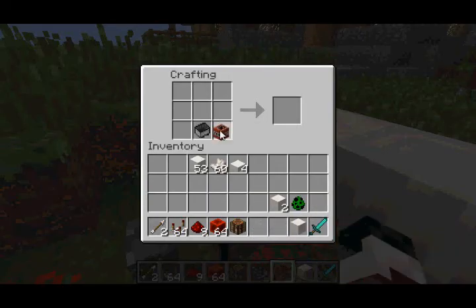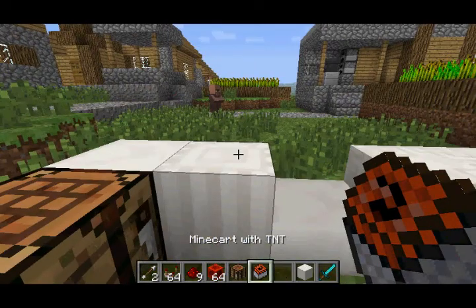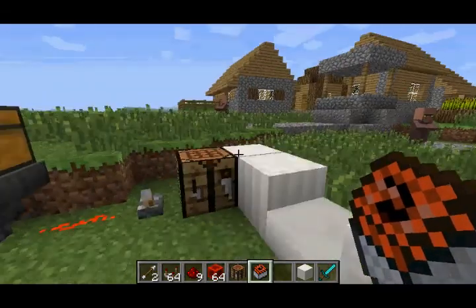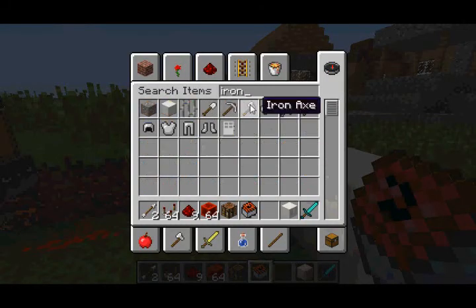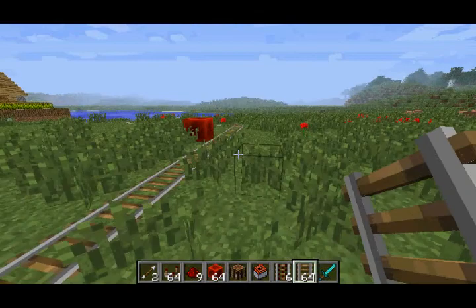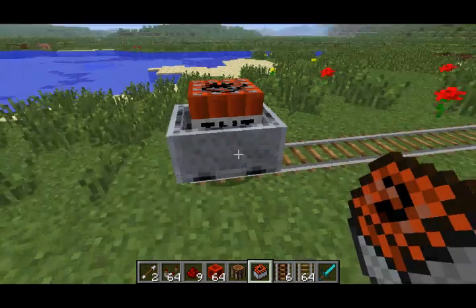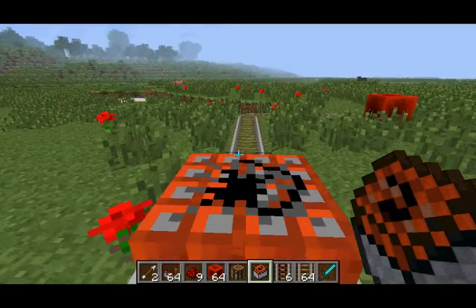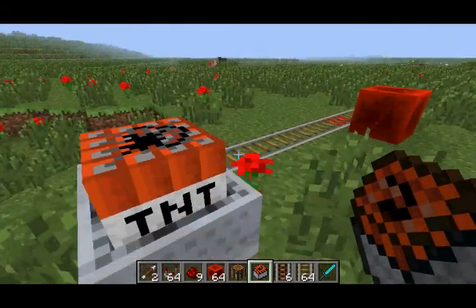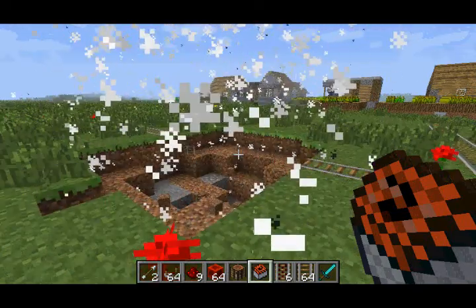They've added a new type of minecart called Minecart with TNT. In order to craft it, you need to place a regular minecart and a block of TNT in the crafting table, and you get a Minecart with TNT. As the name would insinuate, it's a minecart with a giant TNT block in it. In order to activate the Minecart with TNT while it's traveling on rails, you need to craft another new item called an Activator Rail, which you can do by placing six Iron Ingots in the crafting table. The Activator Rails are sort of like powered rails because they need to be activated by redstone in order to work. Here's the Minecart with TNT — I'm just pushing it over to the Activator Rail. The TNT block gets activated and then it explodes.